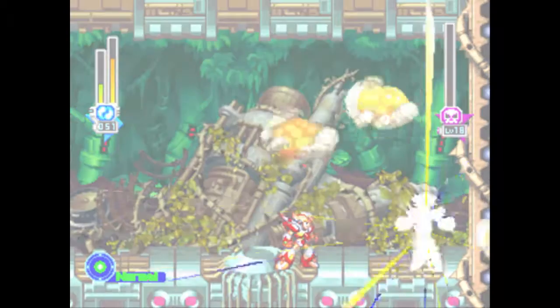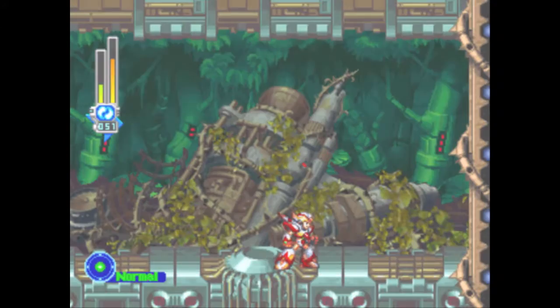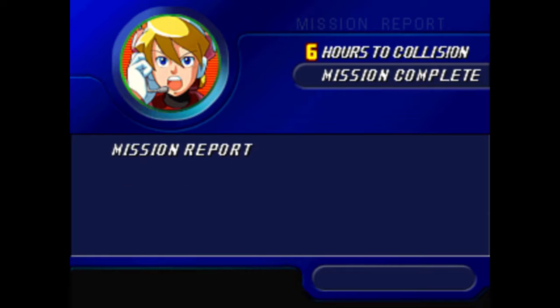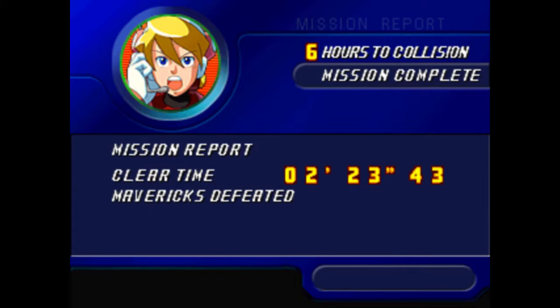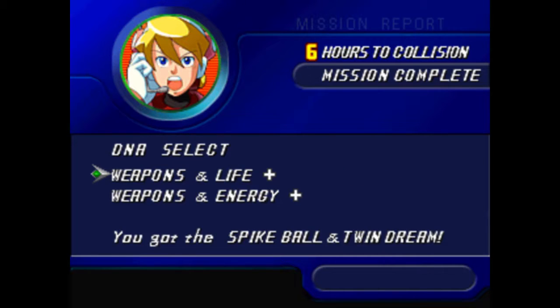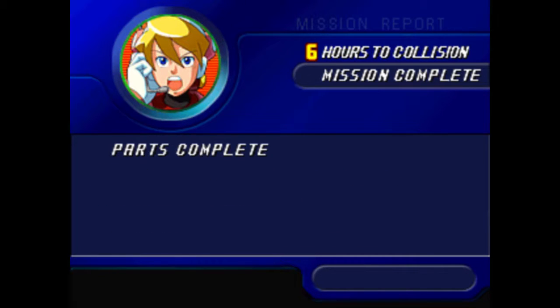I've taken him out first before, so he's a very possible first Maverick, but there are easier ones you can go after. That gives us all four shuttle pieces. It also gives us the last weapon — I think it's called the Spike Ball for X, which shoots out that little spike ball he used during the fight and it'll come back to us eventually. And Zero gets Twin Dream — he summons a clone of himself that looks very similar to Soul Body from X4.